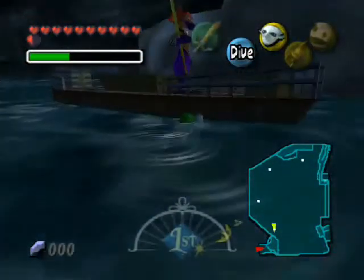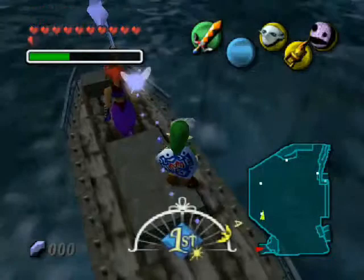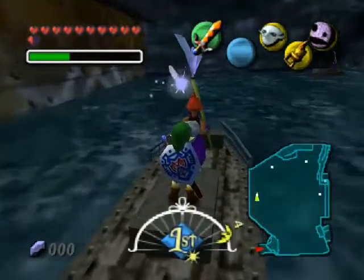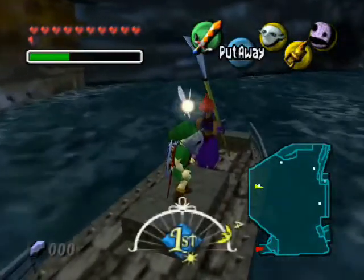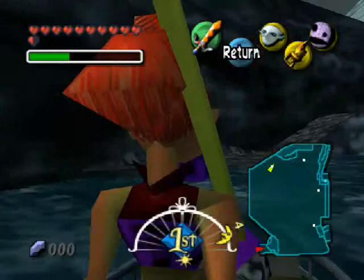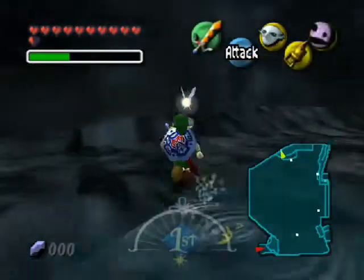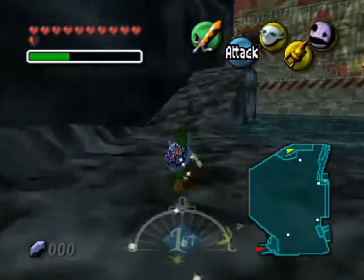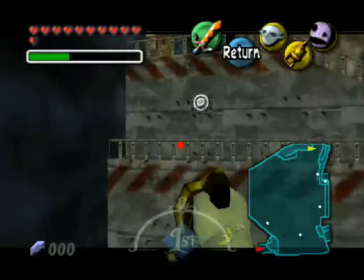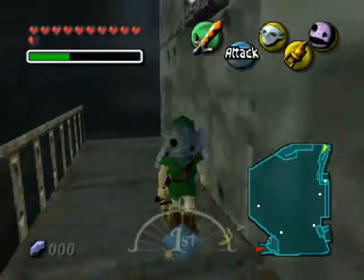I'm about to show you just how easy the game's made it to get back inside the Fortress at this point. Not only was it easy enough to get through here just because we have the Stone Mask and they will not be able to see us, but instead of going through the whole underwater route again, they've allowed us to have a hookshot area right up to it, making this ten times more simple to get into. This is just cakewalk now.